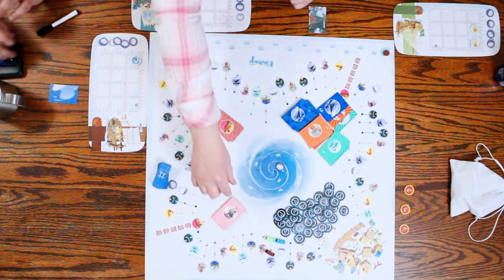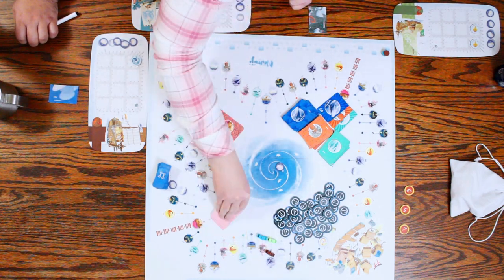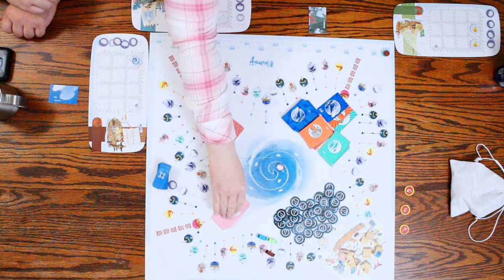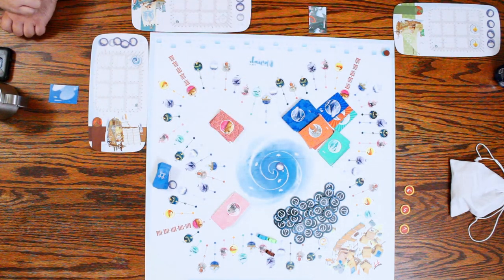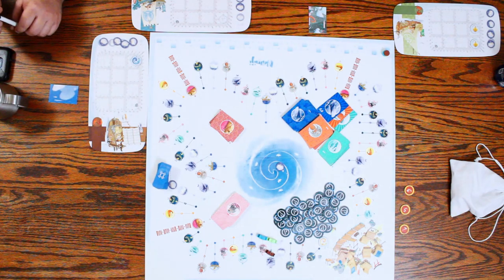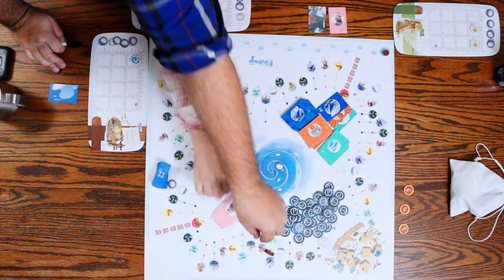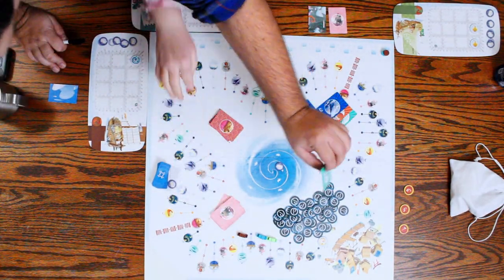I'll go here — you get to draw two of them and choose which one to keep. I really don't like casting my net, so I'm going to move to the dolphin place painting here, which gives me another point.